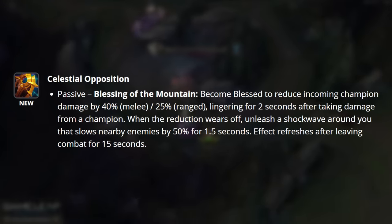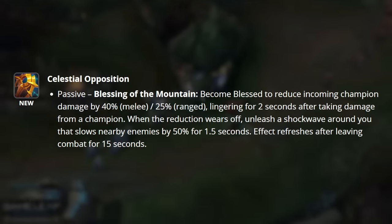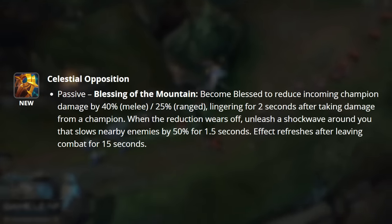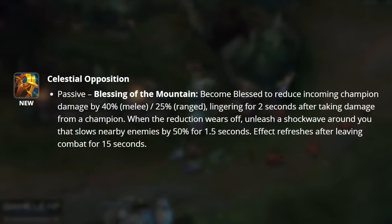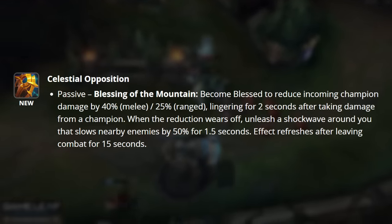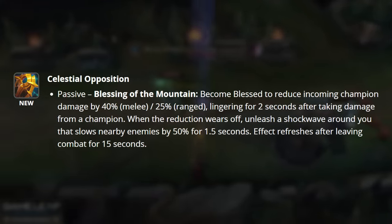Celestial Opposition grants you the passive Blessing of the Mountain. This allows you to reduce incoming champion damage by 40% for melees and 25% for ranged champions, lingering for 2 seconds after taking damage from a champion. When the reduction wears off, unleash a shockwave around you that slows all nearby enemies by 50% for 1.5 seconds. This effect refreshes after being out of combat for 15 seconds.